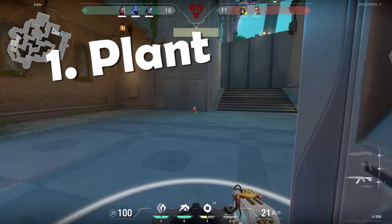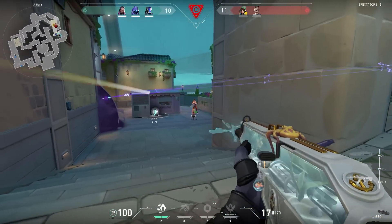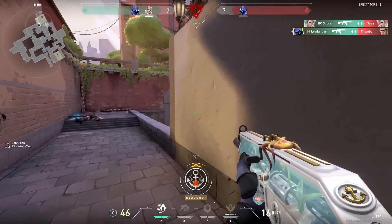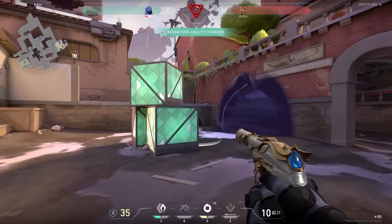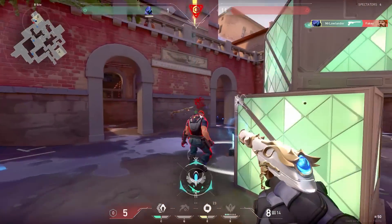Playing post plant — very simple: you just plant a spike, run to a safe spot, wait till you hear the enemy defuse, peek and easy win. Well, it's not that easy. When it comes to the post plant, there are a lot of small things you could do to increase your chance of winning the round. And that's what we're gonna learn today — how to be the master of the post plant and win every time on the attacker and defender side.